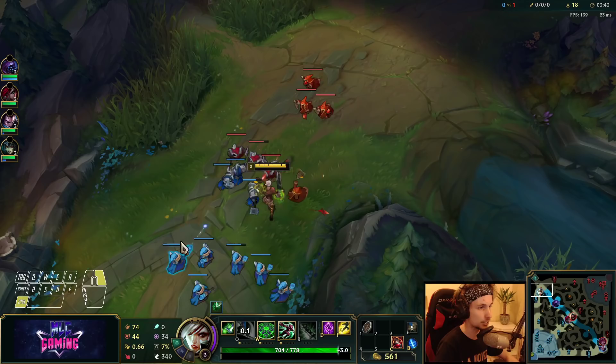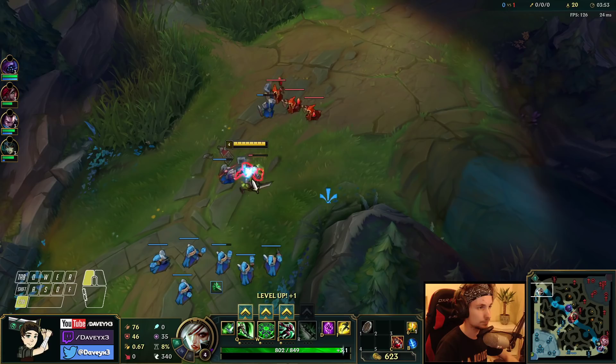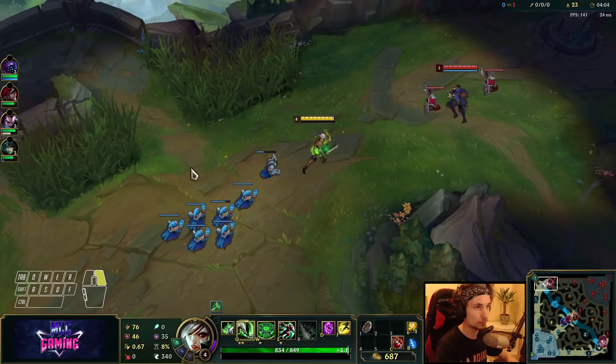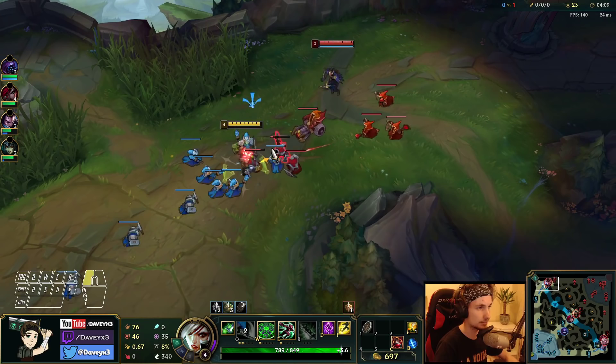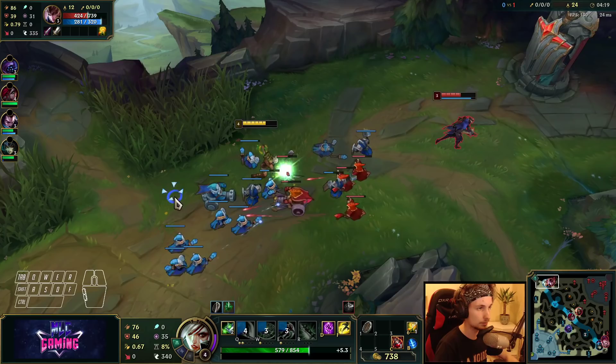When we play with Grasp of the Undying we want to proc it multiple times, so we're going to be trading a lot — like actually a lot. We're going to push it all the way and then make our way back to base once we get a couple of items, then start fighting her. She currently has an item advantage too. Proc the Grasp, walking back, doing the combo — that's it basically.